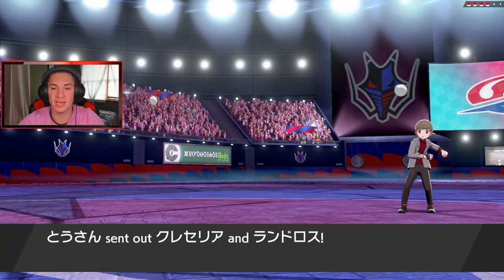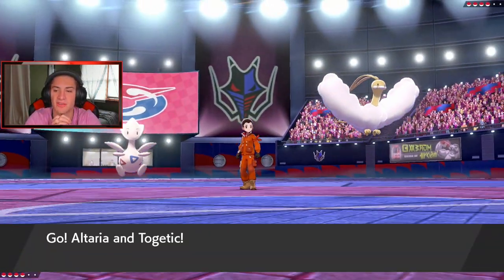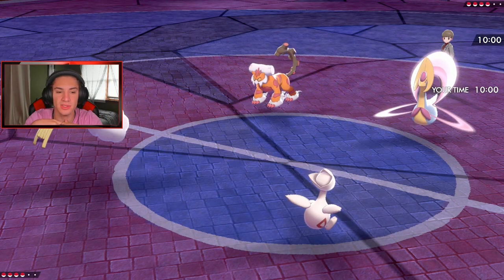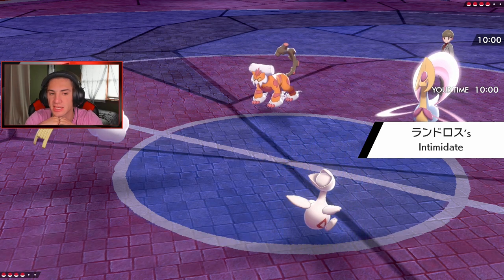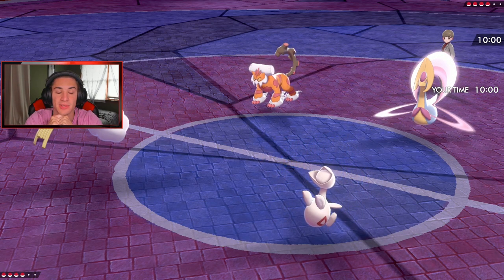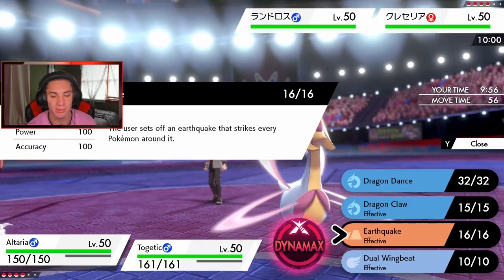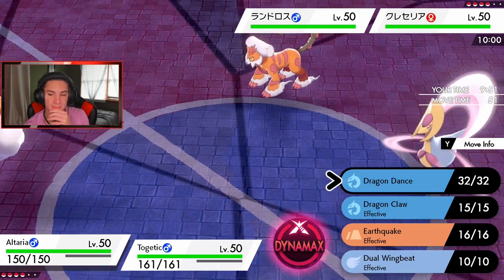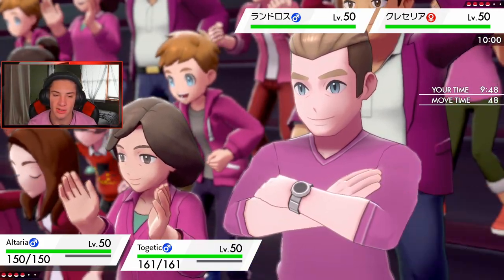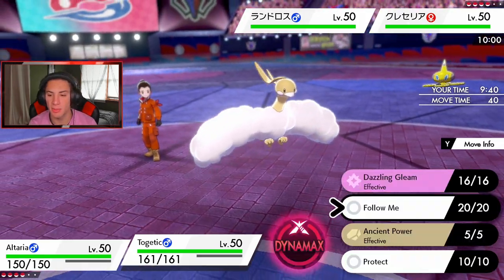He goes Landorus and Comfey — that's tough. Intimidate is going to pounce, and this is hard because we're physical attacking. That shiny Landorus looks phenomenal. We're at minus one so our cool attack moves are weakened. Maybe I don't even want to Dynamax Altaria now. I might swap Altaria out here and get Groudon up to set the heat going.